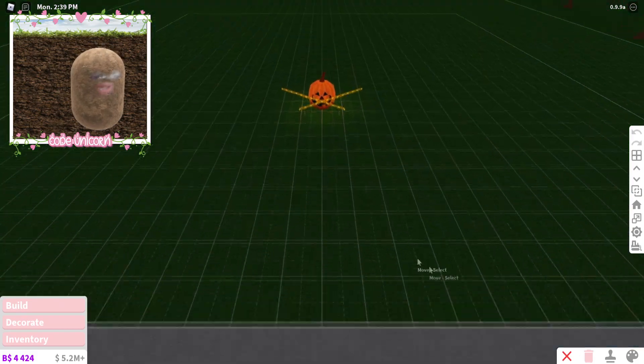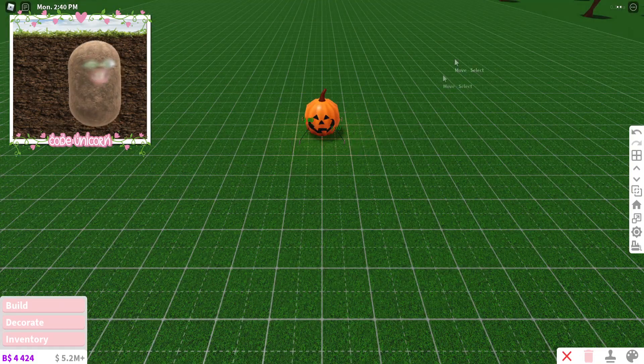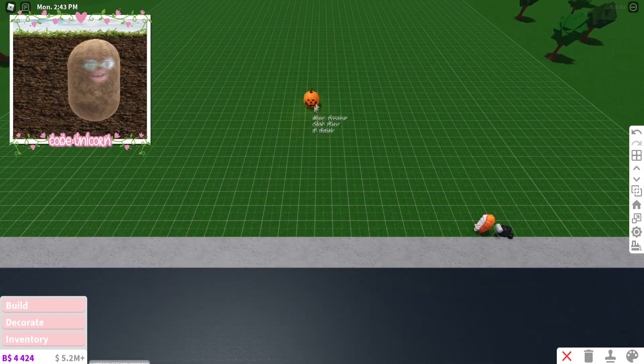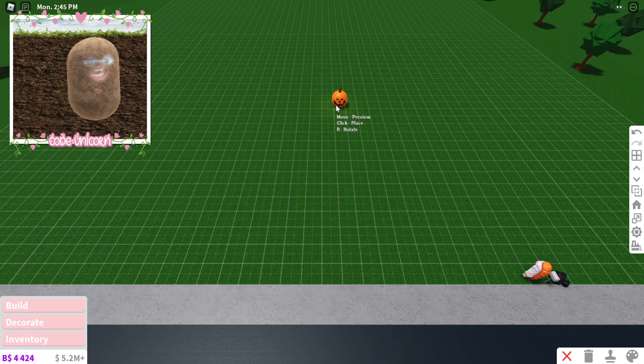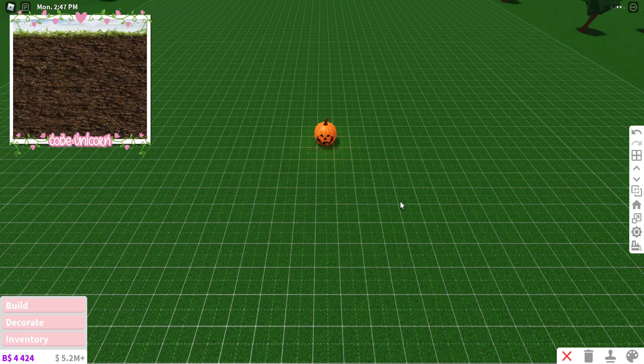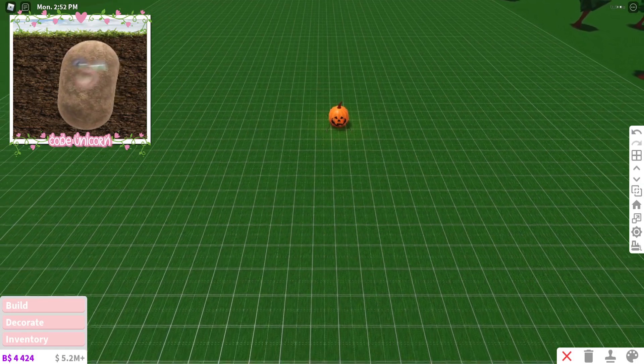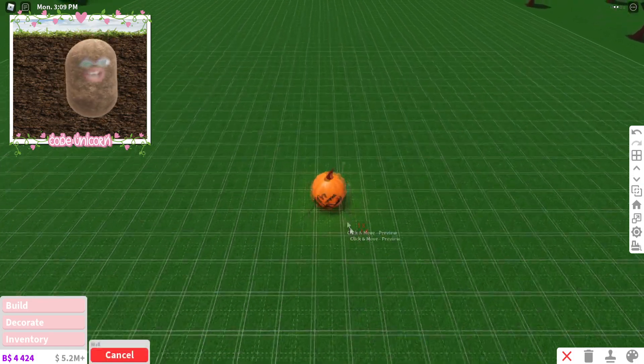I already added a pumpkin for my thumbnail for last episode, but we're just gonna delete the caution tape off of it. This will be like the middle of the town — kind of like a lobby — and we're gonna add things around it. It's not gonna be too big because I don't like making big stuff, but we're gonna get started.